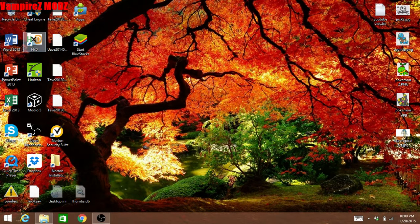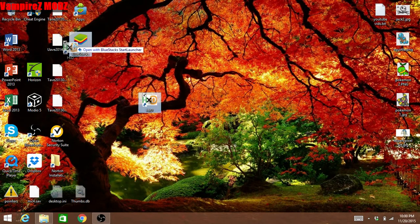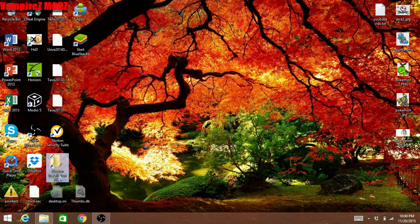Download a software called HXD, it's a hex editor. Get this file here and then your Midnight Club file, which is right here. Then all you got to do is when it's on your desktop, drag it into your HXD.